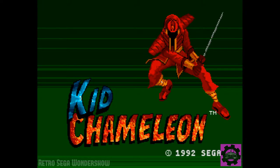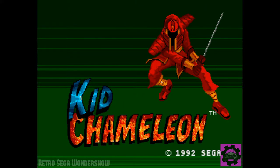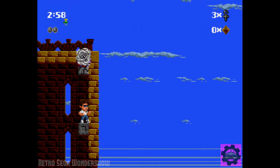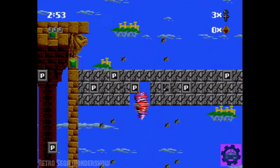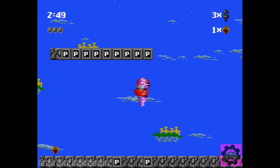Welcome to the Retro Sega Wonder Show! I'm Sir Nigel, and today we're going to play some Kid Chameleon. Kid Chameleon is a platform game that really has more in common with Super Mario 3 than with Sonic. You're not trying to go as fast as you can. It uses pretty standard platforming mechanics, and you can get special helmets or special power-ups that give you special powers.